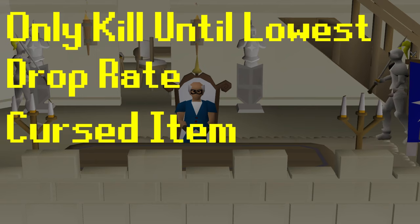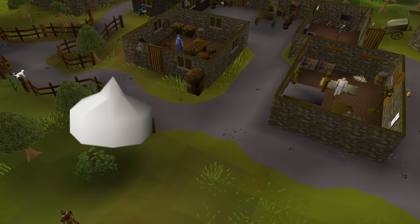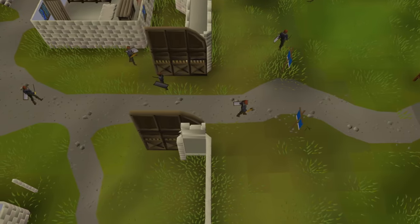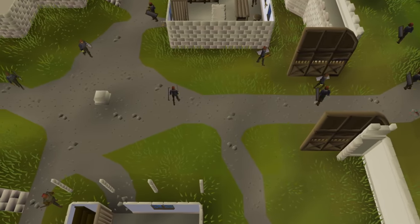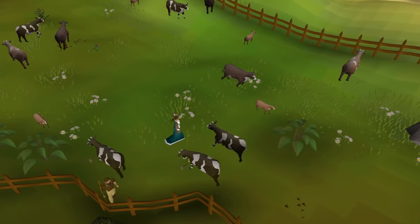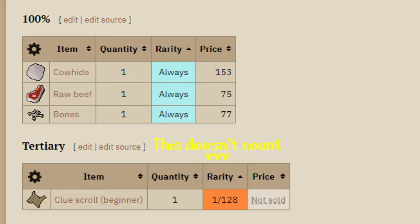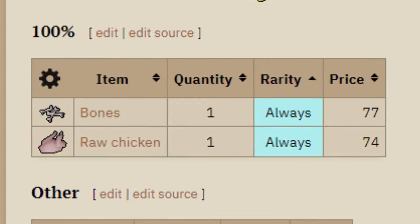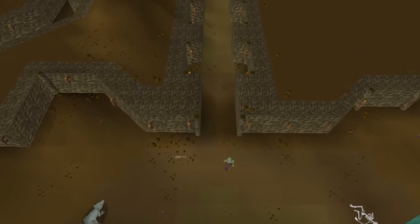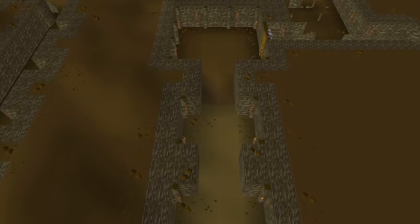The third rule is that we cannot access shops or utilize item spawns across the map. But items that require an action to produce an item are fair game — for example, garlic from Draynor, or wheat giving grain. Once we start a drop chance grind, we need to finish it. If we accidentally or intentionally kill something else before the grind is over, the grind is done and I lose access to that grind. If an enemy has exclusively 'always' items in their drop table, we can kill them indefinitely. I will be a normal Iron Man with normal death rules, and I have full access to any random events or beginner clue scrolls.